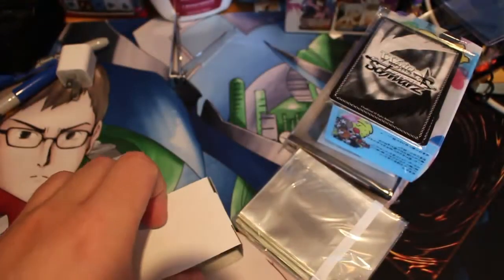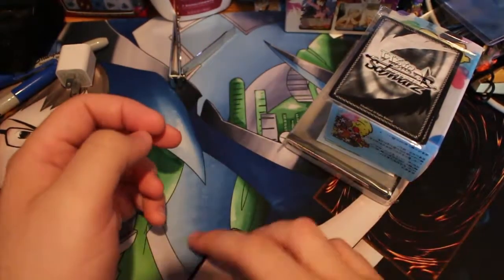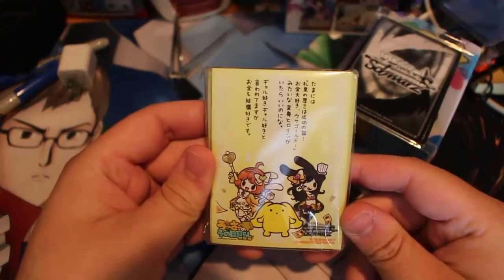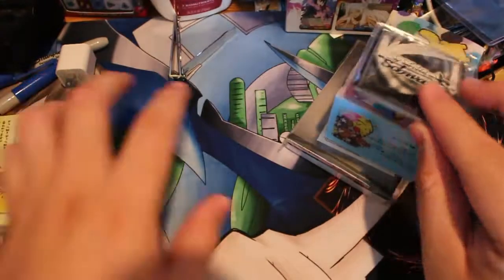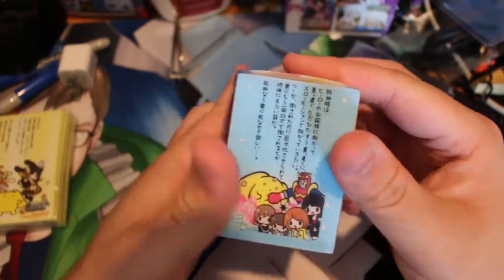I'm just going to pull out everything at once here. You get a nice little box for Wooser, and I'll start with the sleeves — you get a really nice collectible item. You also get a deck box for Wooser.